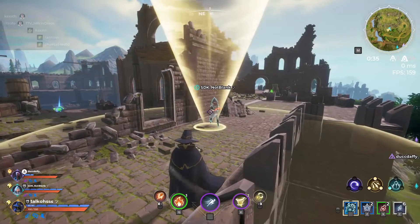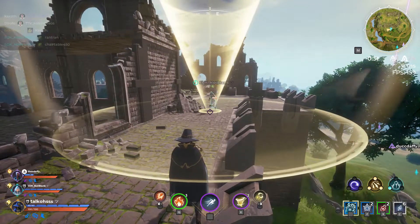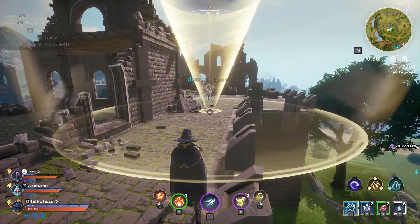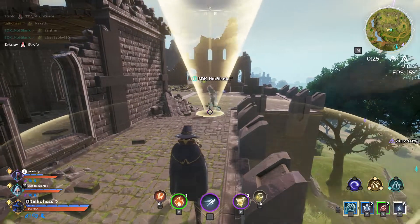The first fun fact is that your tornado actually kind of sticks to your teammates. And this also happens with enemies as well. It's not really that useful to know, but hey, it's a fun fact.